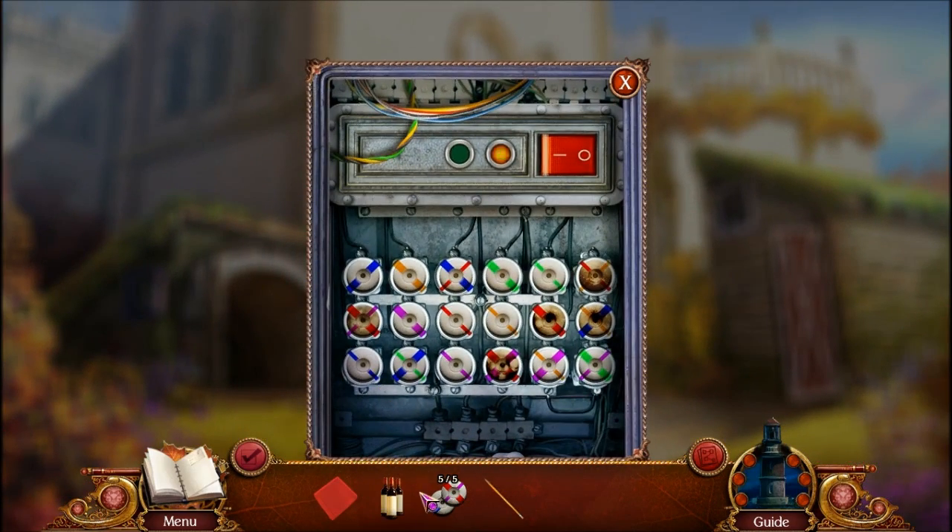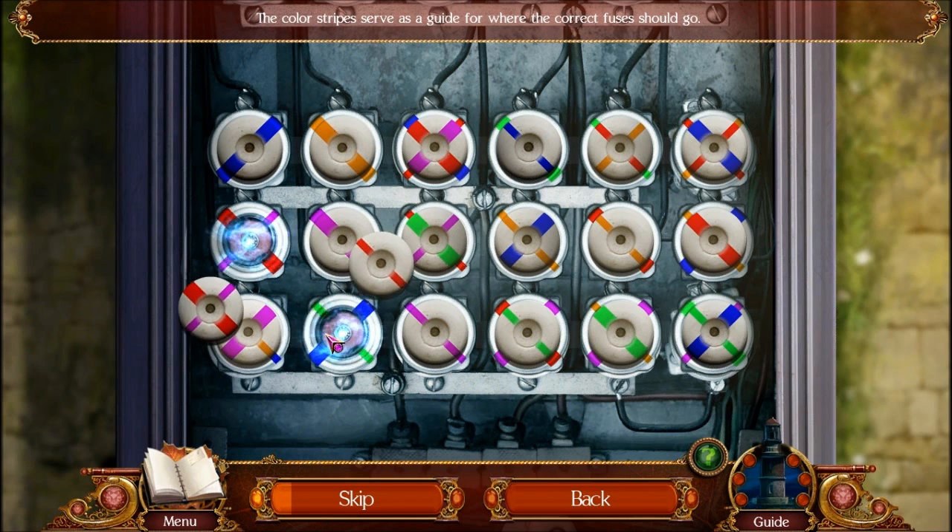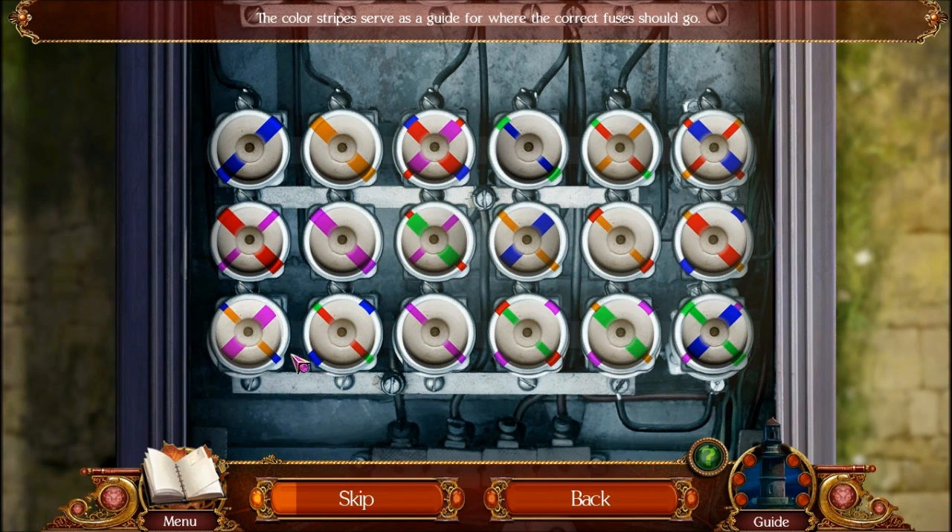Put the fuses here for a puzzle. What you want to do is get all of the lines to match up perfectly. For example, those lines match up perfectly there. Those ones are perfect. The first two columns are fine.